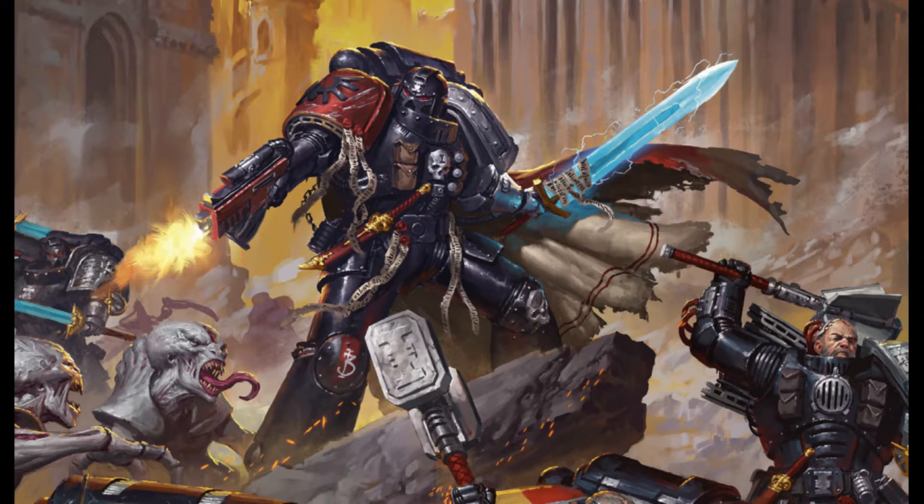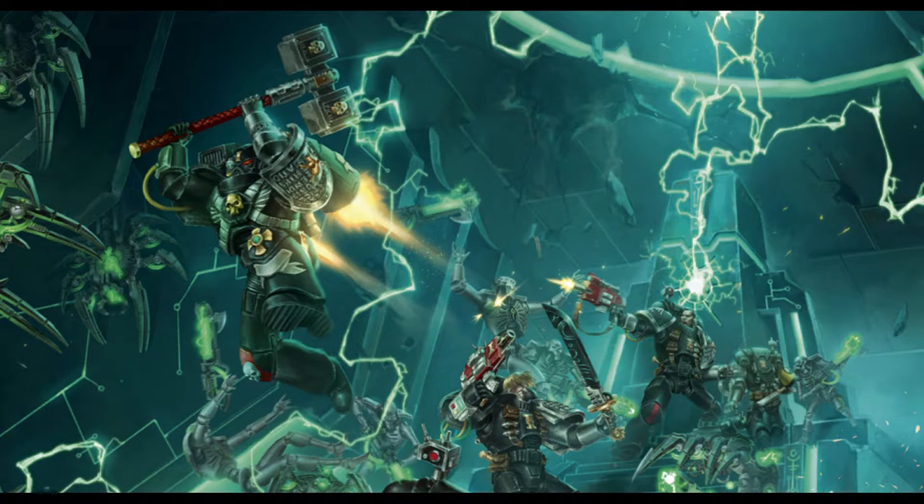They make great allies. So, intercessor squads: the big thing in this codex is now what the intercessor squads and Primaris Marines can do for you. They're a troops choice, so you can take these alongside your veterans. I personally think a great little thing to do is probably to take a veteran squad and an intercessor squad as your two troops choices, and then either a watch librarian — actually, I don't really like the librarian's discipline — so probably just a watch captain, just to get it done in a patrol detachment.